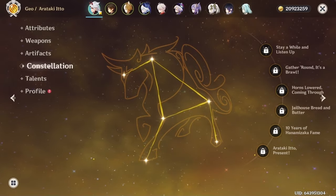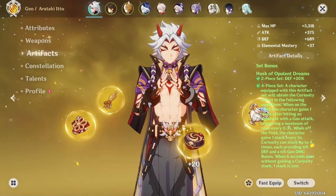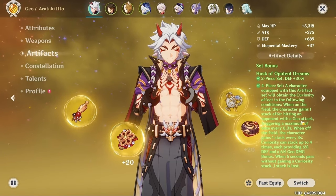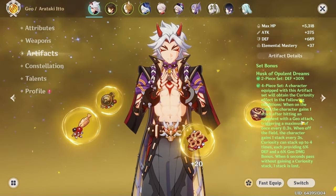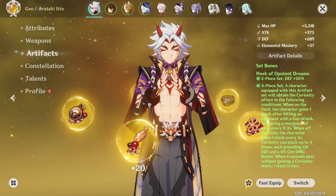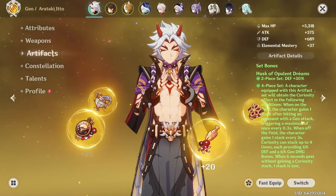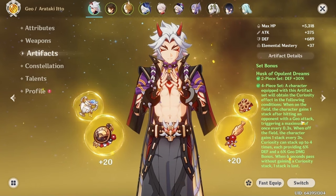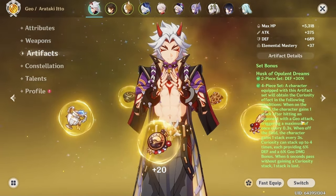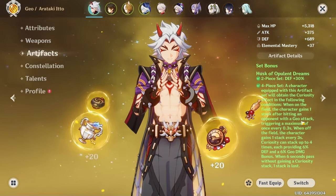Ito's artifact set should always be four-piece Husk — it's tailor-made for him. If you're set on playing Ito with Furina you could consider Marechaussee Hunter, though there are a lot of trade-offs. The Husk domain is kind of terrible to farm, but it's now strongboxable, so you can farm for other characters and just throw trash pieces into the strongbox.